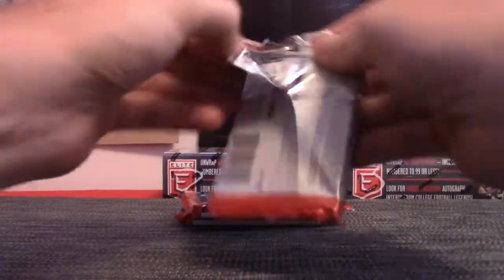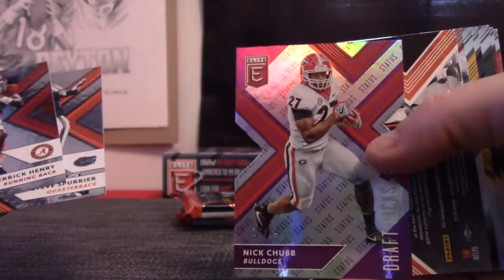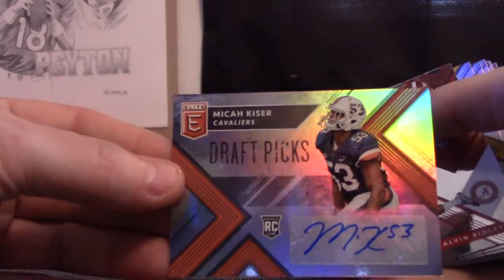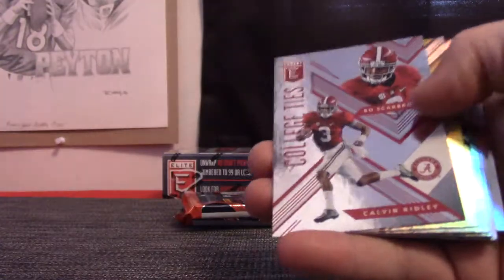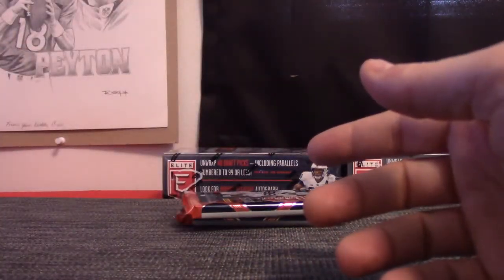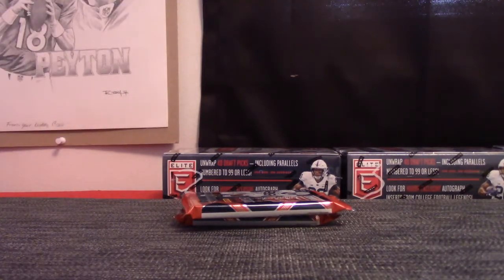Pack 3 is Kenny Coe's first pack. Nick Chubb — pulled a lot of Chubbies today — number 2/99. And Micah Kaiser. Calvin Ridley. And your standard things. Kenny Coe — I'm just going to put them back in the pack until I top load them and team bag them later on.